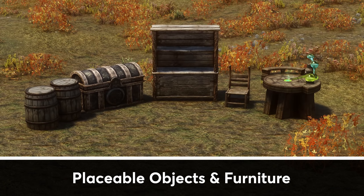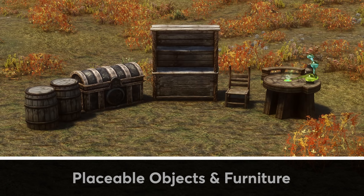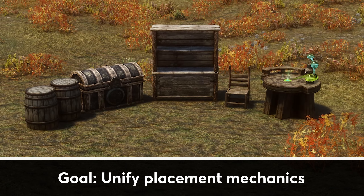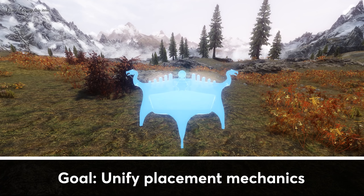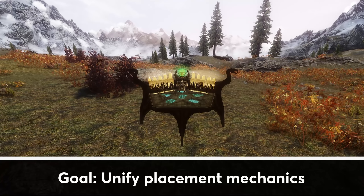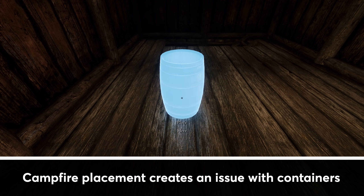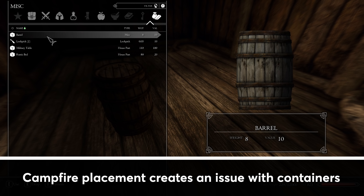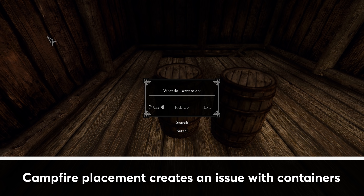For the time I did have to develop, I focused primarily on placeable objects and furnitures, which have a very important role in 4.0 because of the new emphasis on homesteading and the much greater need for safe storage. One of my goals was to unify the placement mechanics for furnitures and other placeable objects. My original approach was to expand the campfire placement system to all placeable objects, which became possible thanks to some help from David J. Cobb, the author of Cobb Positioner. However, I realized after some experimenting that the campfire placement imposed a very significant limitation on containers such as barrels and chests.